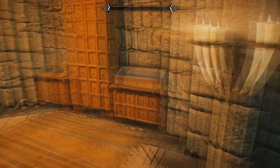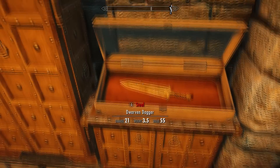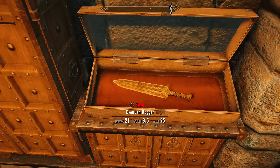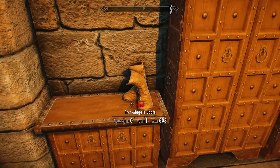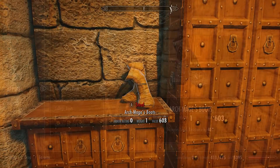If you come over here, there is also a Dwarven dagger you can get in the display case. You probably won't need or use this, but it's one of the better daggers available at this level if you do.